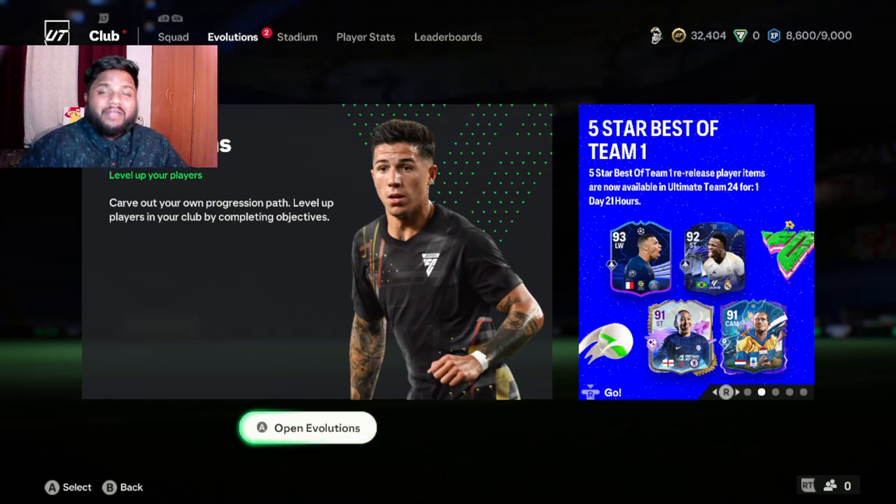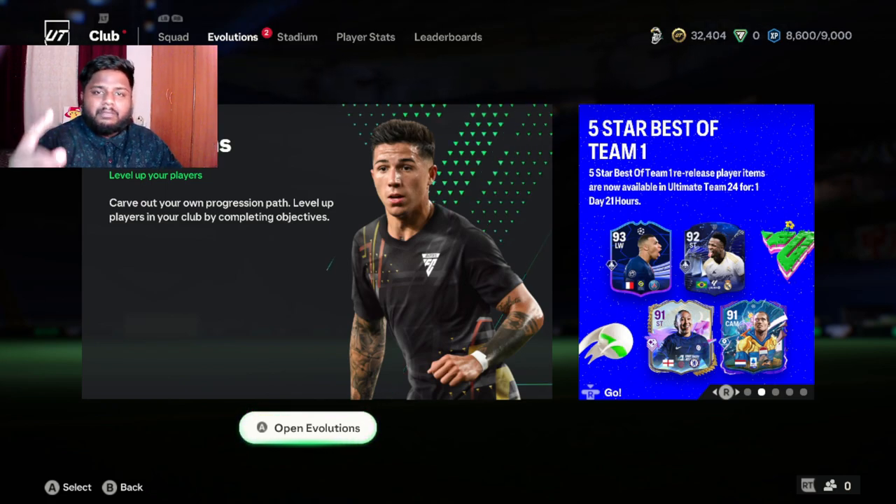Hey guys, welcome back to the channel. In today's video we are going to be looking at another evolution review, just like the one we did for the weak foot pick where we took our 85-rated Varane to a 90-rated Varane. Today we are looking at the Birthday Magic evolution where you can take an 85-rated card to 90, or get a plus-five upgrade on lower versions — available for both free-to-play and pay-to-play players.